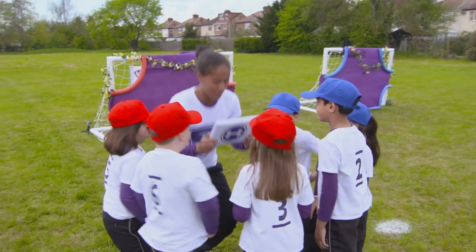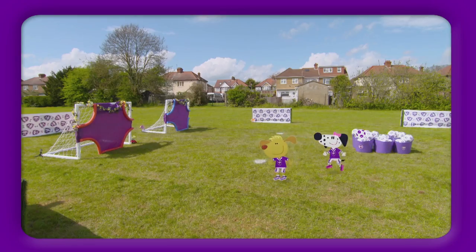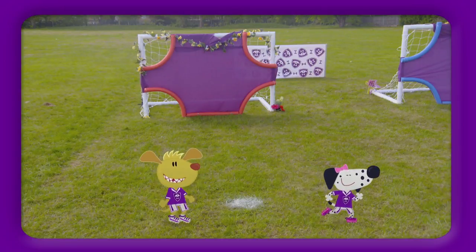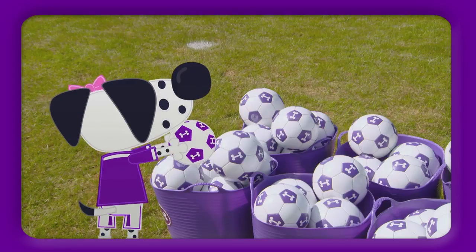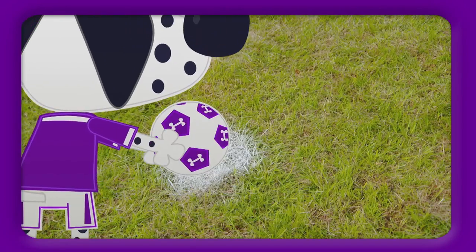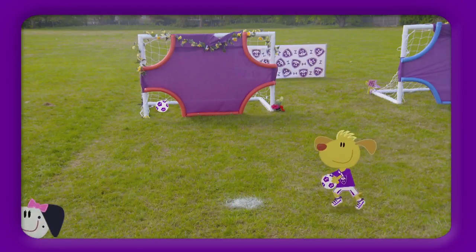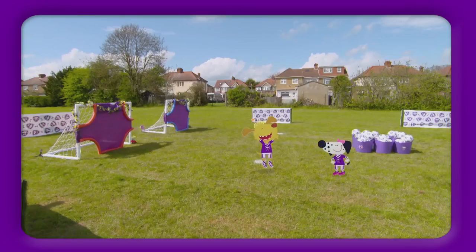Let's take a look with the footy pups to find out how to play. To play this game, you need to give your best shots. Each team needs to stand in front of a goal that has holes in the corners. One by one, grab a ball and place it on the penalty spot. If you get the ball through the lower holes, you get one point. If you get it through the higher ones, your team will get two points. The winners will be the team who score the most points when the final whistle blows.